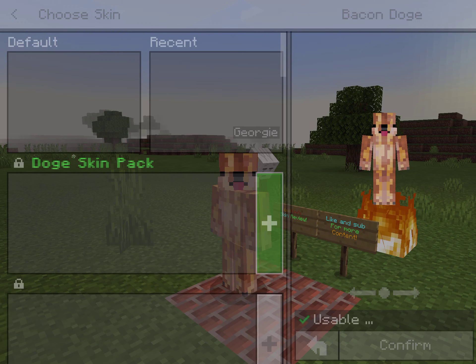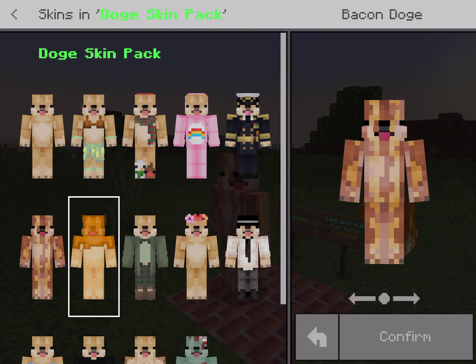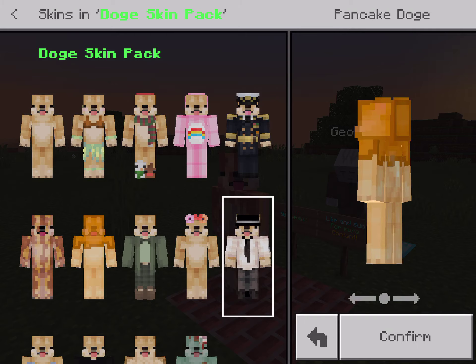So the bacon dog — we just reviewed this. Here's the next skin — the pancake dog. You can take a quick look at it, the back and the side.